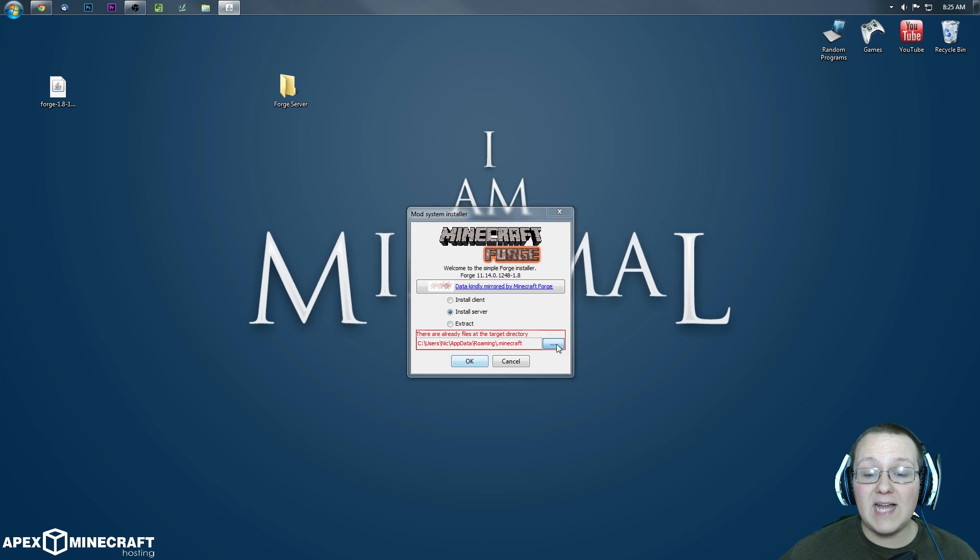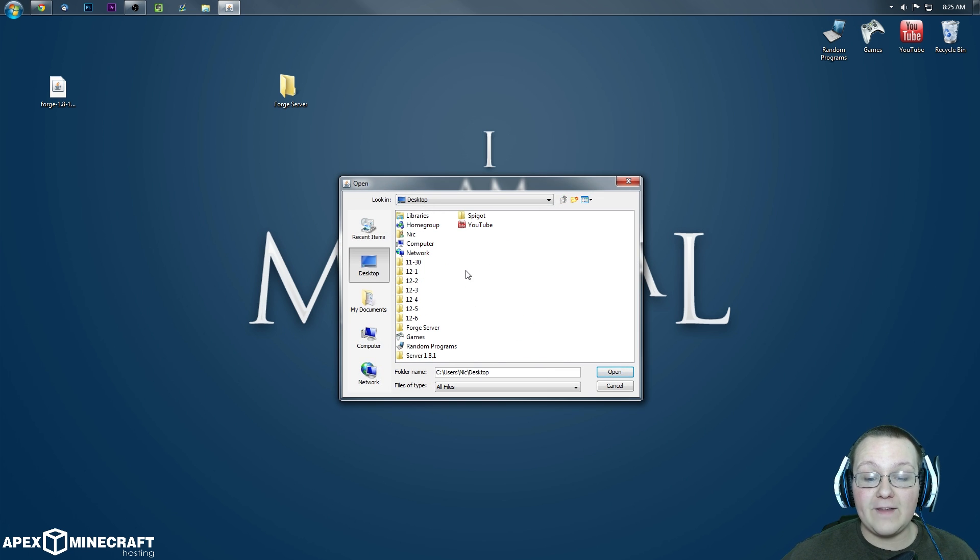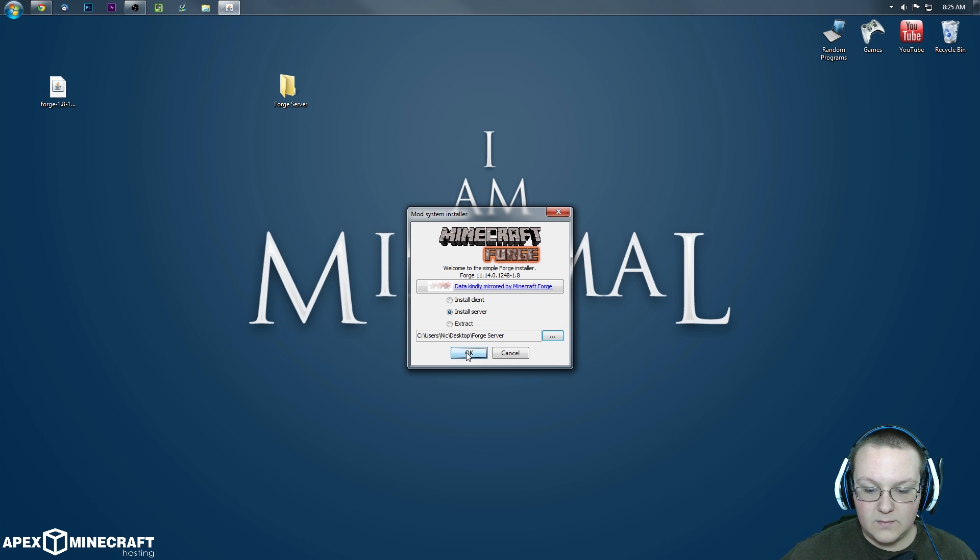Then come down in the installer and click on the three dots. Click on Desktop, then find the folder we just created — in my case, Forge Server. Click on it, make sure it says the folder name down here — slash Forge Server — then click Open and click OK.